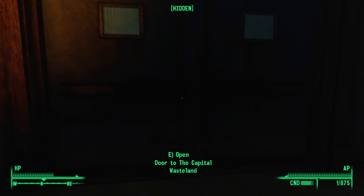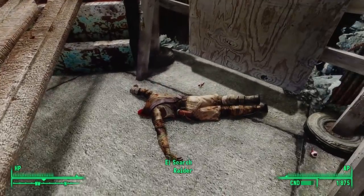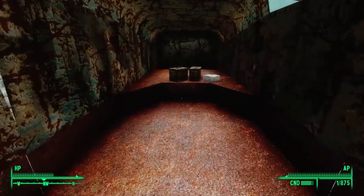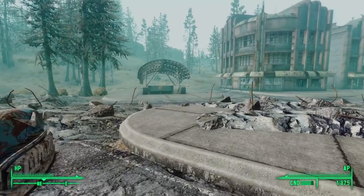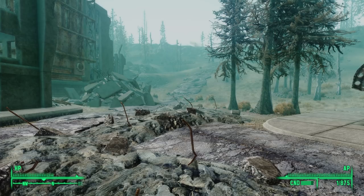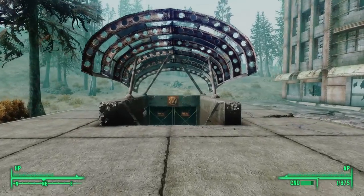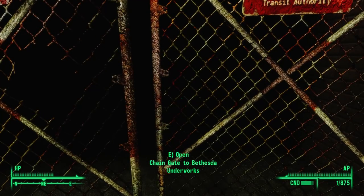Back outside, we loot the body of the raider who came out of the truck earlier, then climb a ramp into the back of his truck — finding two ammo containers and a first aid box. All that remains of this corporate office park is to explore the nearby metro station. Unlike other metro stations, there's no big map sign outside. We head down the stairs to the gate and learn this station is called the Bethesda Underworks.